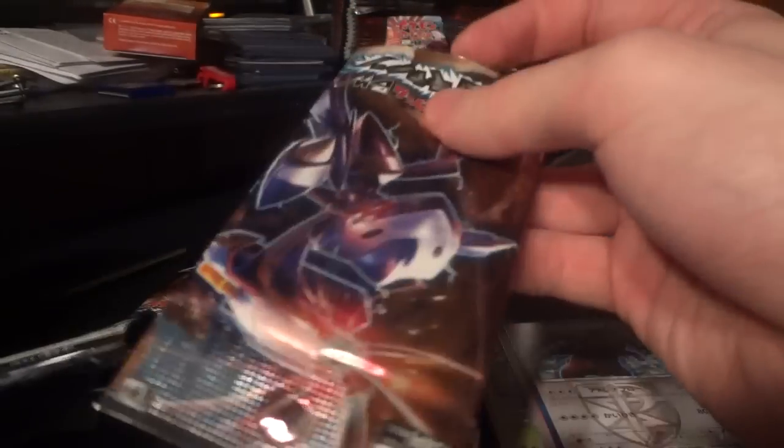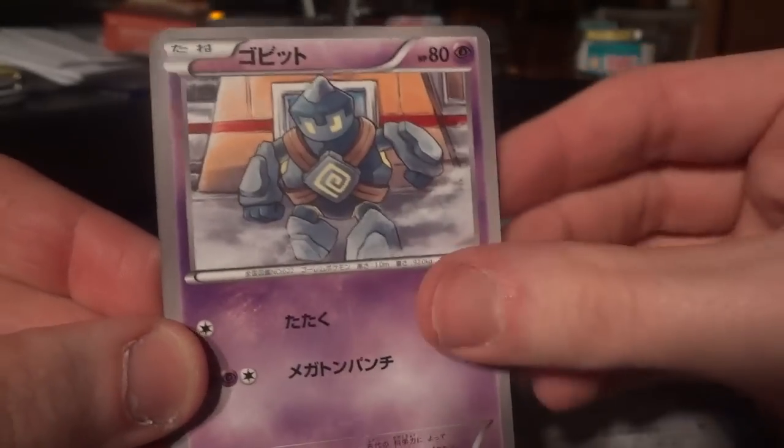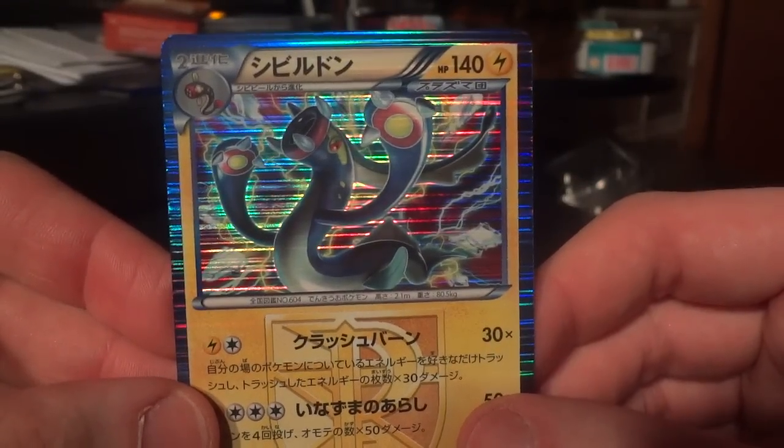Really, really hoping that my final ultra-rare pull of the box is a Full Art or a Shining. This would just be so disappointing if I don't pull a single one out of three boxes — kind of crushes the whole opening. Aggron, Golett, Druddigon, Tropius. Hey, sweet! And there's the Electros holo!